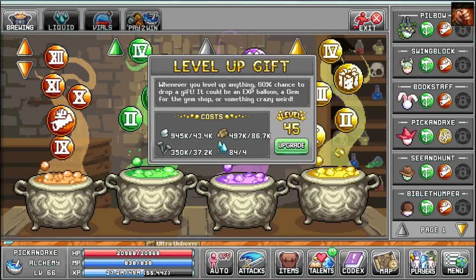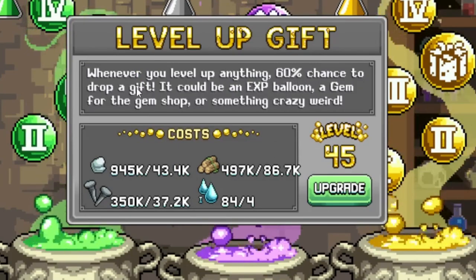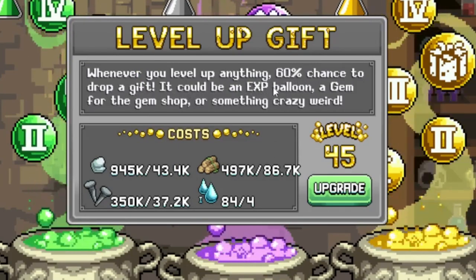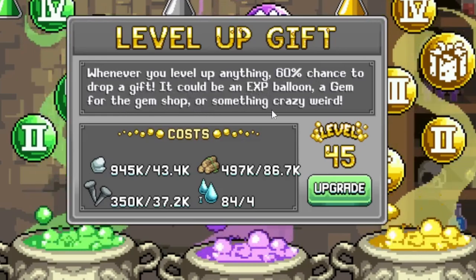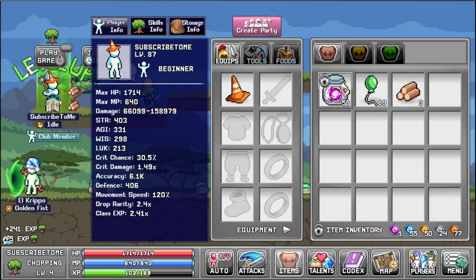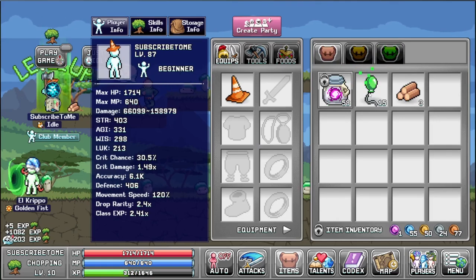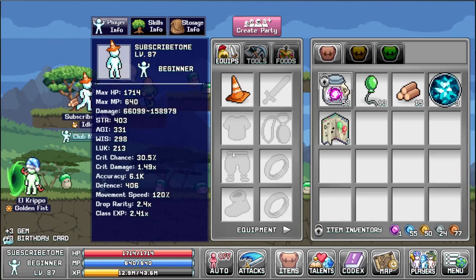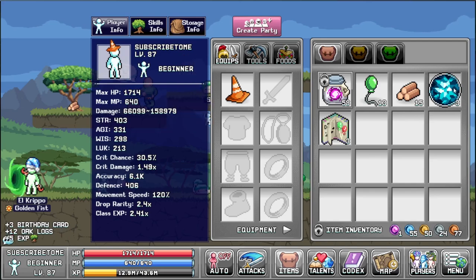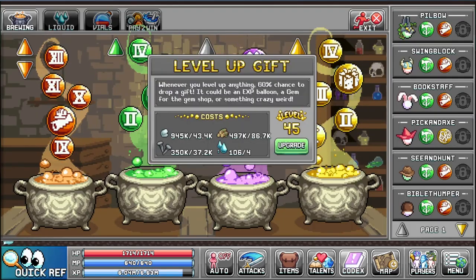There is one more thing in the alchemy: the level-up gift. Whenever you level up anything, there is a 60% chance to drop a gift — it could be an XP balloon, a gem for the gem shop, or something else. Let's try leveling up shopping a bit. We got some gems, more gems, birthday books, three gems, potions, gems, and statues. That's pretty much how the level-up gift works.